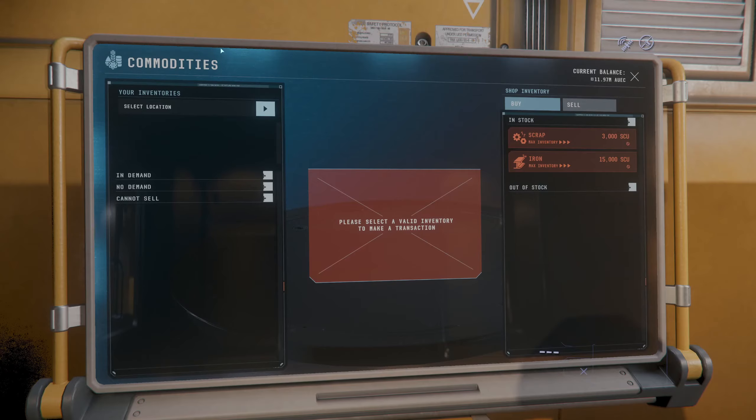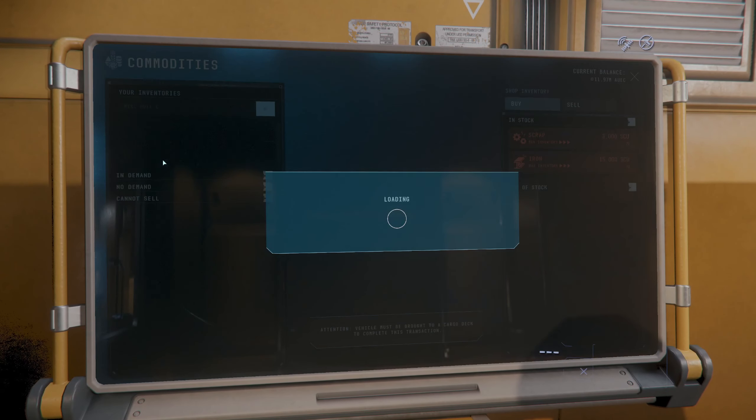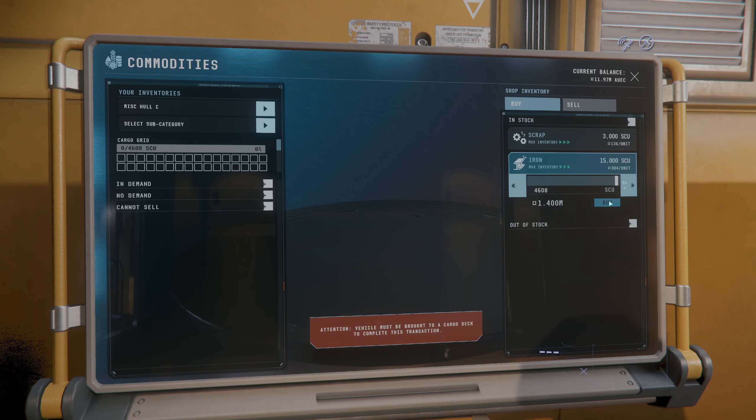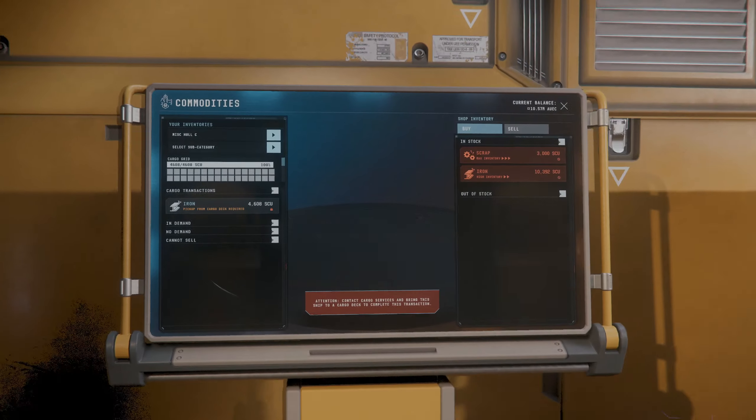All right guys, here we are at the commodities window. I'm going to take — oh, they got 15,000 iron. Let's do it. I shouldn't take the whole thing, but yeah, 1.4 million for some iron. That is a pretty big, hefty buy-in. But we're doing it for the science. Let's go.